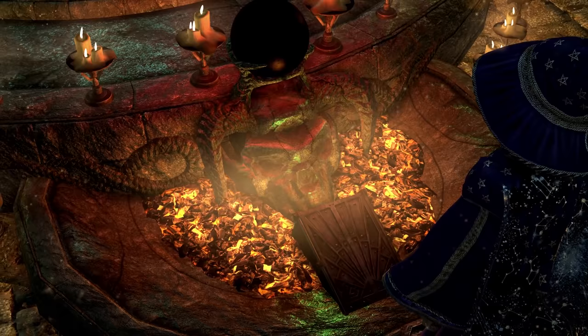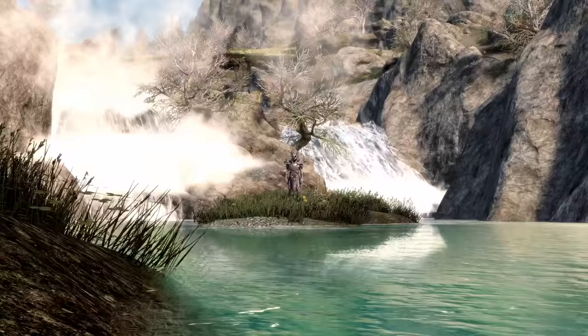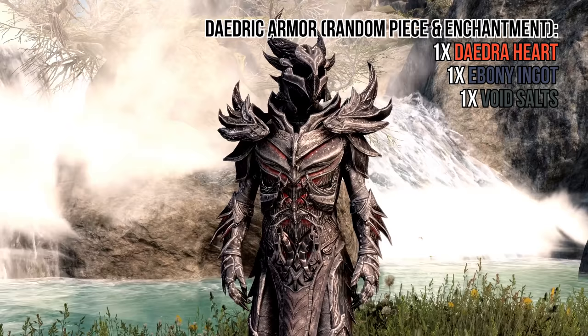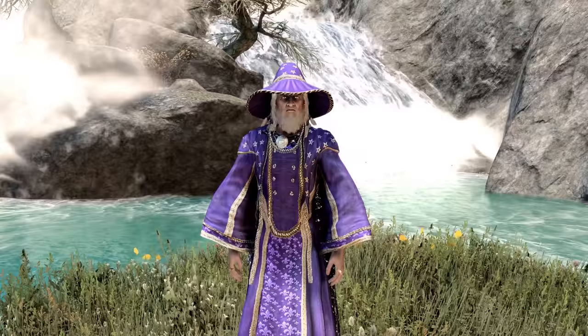To create Daedric Armor or weapons, the offering box below requires a specific set of ingredients. For Daedric Armor, it's 1 Daedric Heart, 1 Ebony Ingot, 1 Void Salts, and 1 Soul Gem filled with a greater soul or higher. No need to stress though — I've already made guides on how to obtain these ingredients, and they can be found in the description.